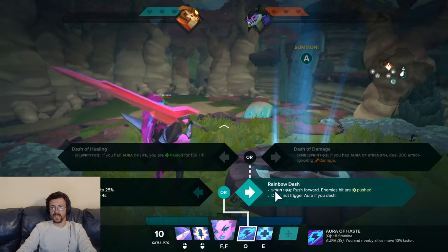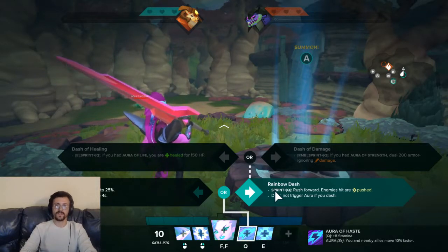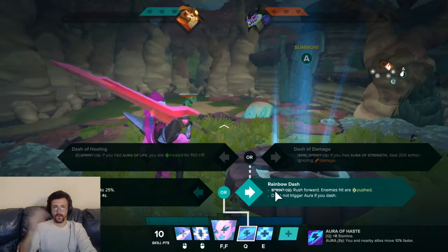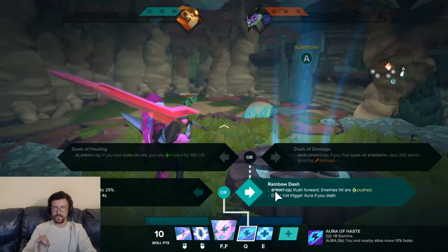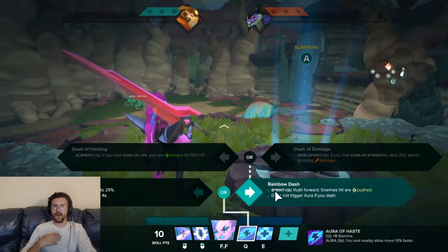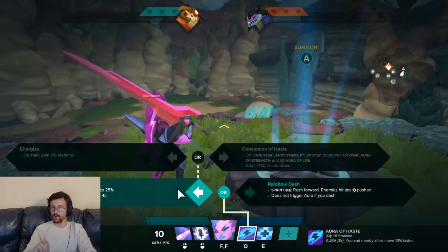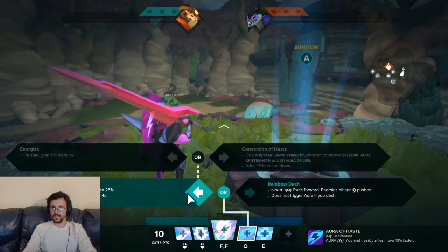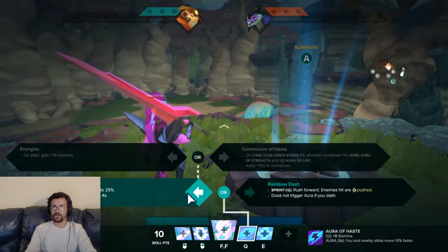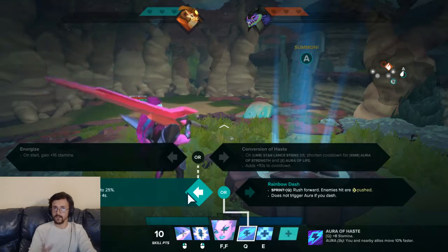Then from Rainbow Dash we have Dash of Damage: if you had Aura of Strength, you deal 200 armor-ignoring damage on the dash attack. Or Dash of Healing: if you had Aura of Life, you're healed for 150 HP. These are much more personally oriented — more like I want to hard carry. But I do feel like the conversions are the way to go, even if you're trying to carry. I'm just saying she has a lot more usability and flair when she's using her conversions.